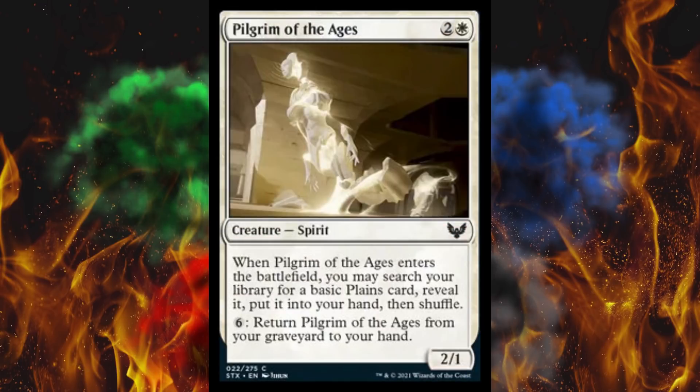Next up, Pilgrim of the Ages. It's a 2/1 for 3 — a streak of very underwhelming stats, but then they add an effect. When Pilgrim of the Ages enters the battlefield, you may search your library for a basic land card, reveal it, put it in your hand, then shuffle. And if you pay 6, return it from your graveyard to your hand. That's a cool ramp card, but when it comes to mana dorks and land fetch — with the exception of Cultivate — you really gotta get your land fetch done by 1 or 2 mana. You can't hold out till turn 3, because what if you need the land for turn 3? That's just too slow, but this is still a damn good card.